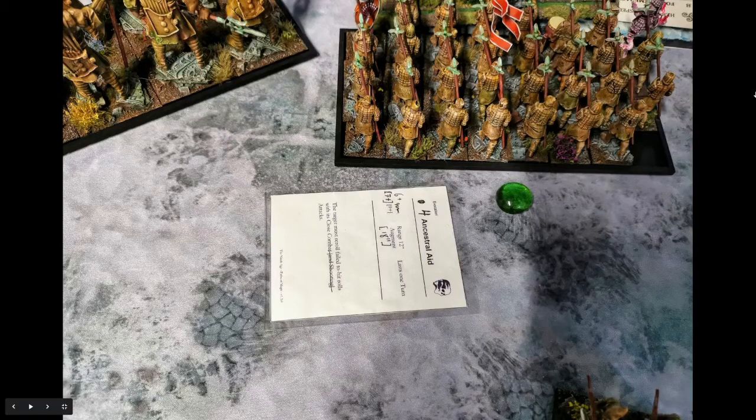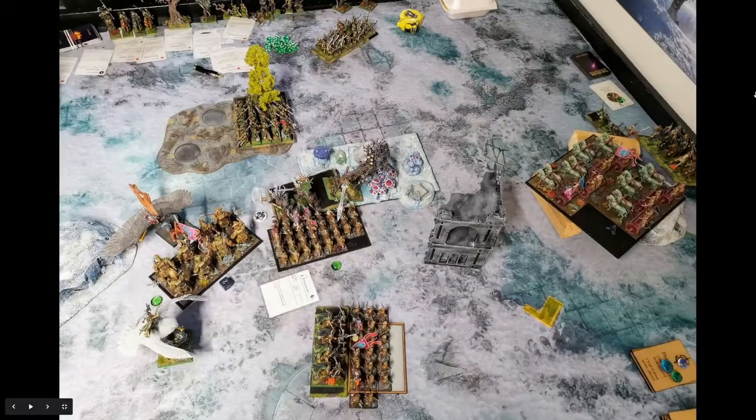As it would turn out that was the last spell I cast, but it did help a lot. In the combat after, I killed a lot of the unit — unfortunately so much that the pharaoh was moved out of base contact before he got to strike, so he didn't do anything that turn. I reformed him to be in the center between the two remaining models, the champion and the shepherd, making sure he'd be able to fight next turn.